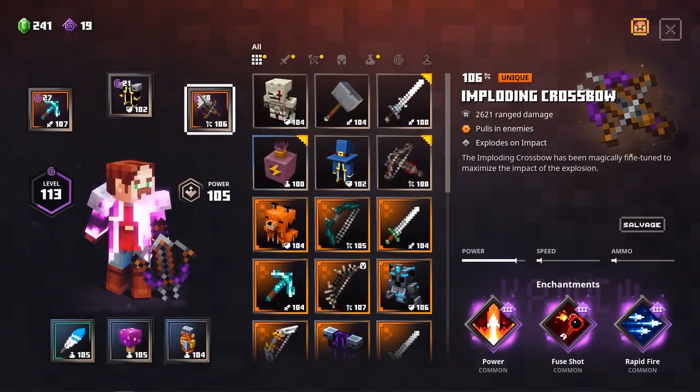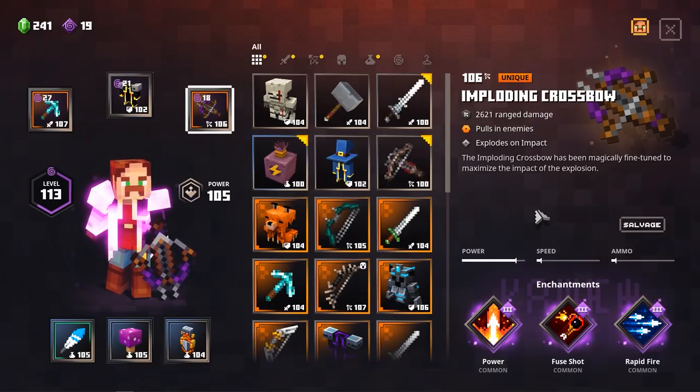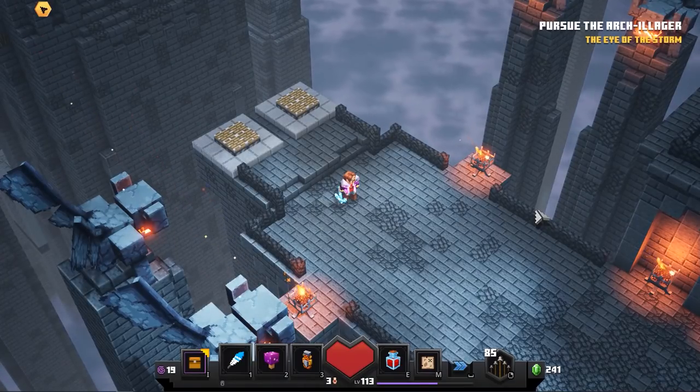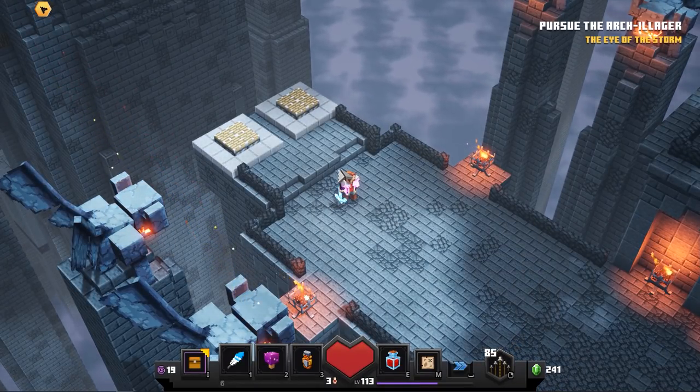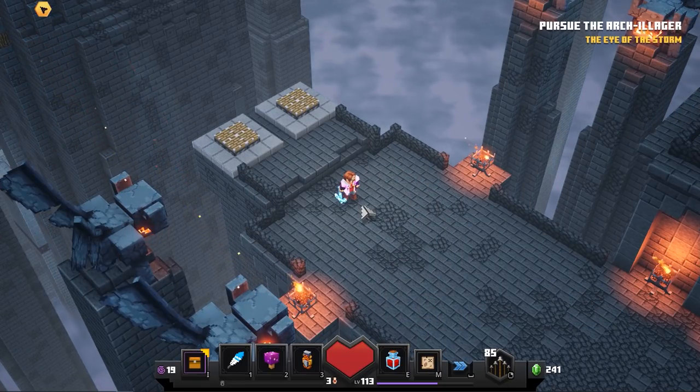Right now I have 85 bullets and a pretty powerful crossbow that deals tons of damage. You can also bring something with less damage but higher attack speed. Definitely make sure you bring enough arrows, because otherwise this strategy simply will not work.